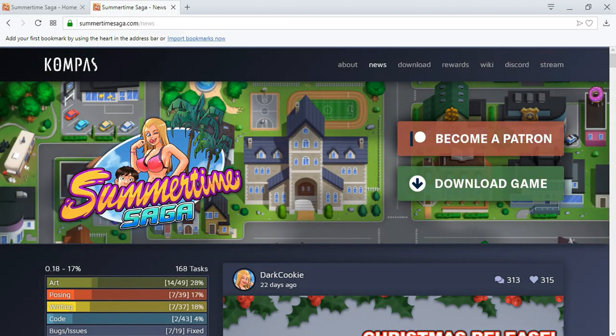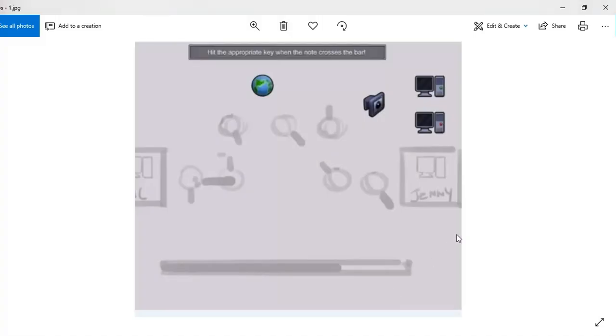Let's take a look at the pictures. This is the first picture — here you can see all these things, I'm not sure what it is exactly, but here is what looks like a computer's desktop. Let's go to the next picture.